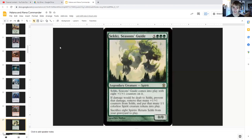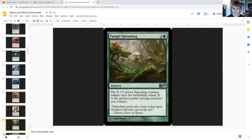Sapling of Colfenor — five generic and triple green — is a legendary spirit zero/zero that comes into play with eight plus-one/plus-one counters on it. Damage dealt to Sapling is prevented, that many plus-one/plus-one counters are removed from Sapling, and that many one/one colorless spirit creature tokens are put into play. You need to sacrifice eight spirits to return Sapling from the graveyard to play — so this is an eternal blocker and token generator due to the fact that we're putting plus-one/plus-one counters on it each combat.